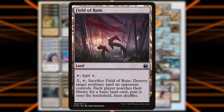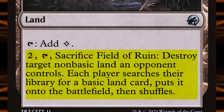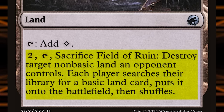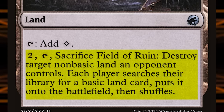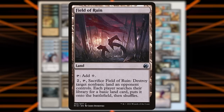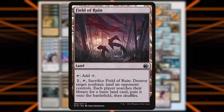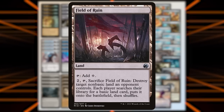We also have Karn, the Great Creator — a four-mana walker — and the minus two is what we want: you may reveal an artifact card you own from outside the game or choose a face-up artifact card you own in exile and put that card in your hand. This means we can go into our sideboard and grab whatever artifact we want. We're also playing eight Field of Ruin effects — pay two, tap, sacrifice: destroy target non-basic land an opponent controls, then each player searches their library for a basic and puts it onto the battlefield.